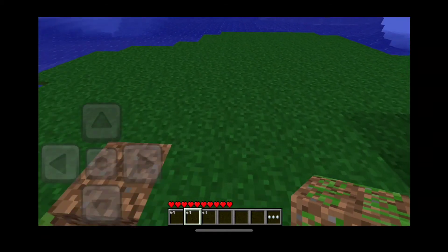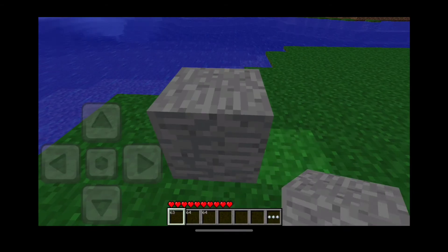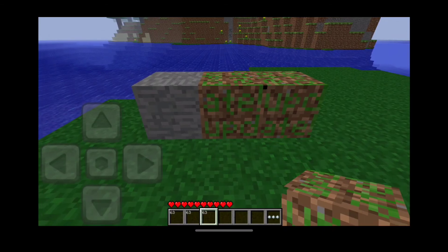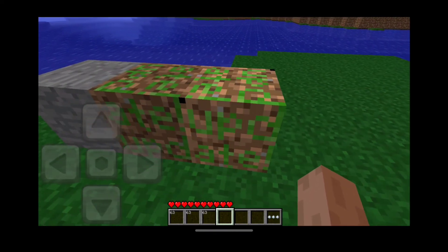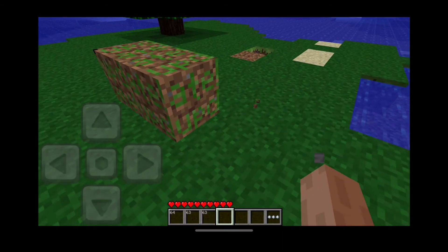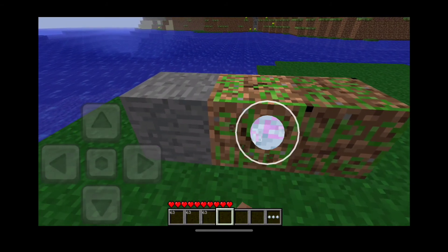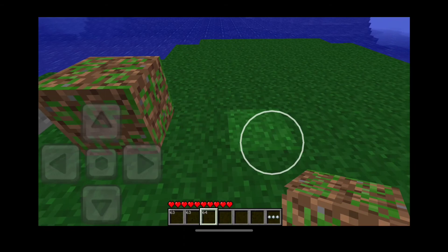These blocks are actually kind of interesting. The reserve 6 block has a stone texture to it. This is the info update block we saw before, and this is the info update 2 block I've never seen before. I've never seen what the update 2 block or the reserve 6 block look like until now — it's just a stone texture but it breaks instantly, which is extremely weird. These make for a pretty helpful little video. I hope you enjoyed it — drop a like and subscribe to the channel.